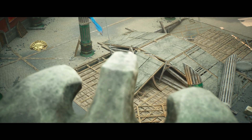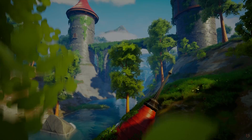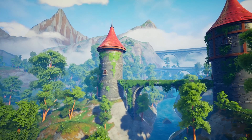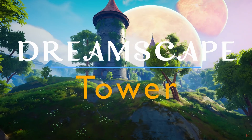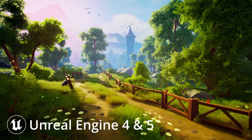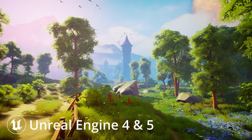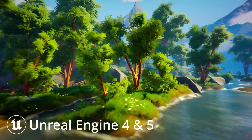This one looks absolutely fantastic — really high quality and perfect if this is the kind of environment you want. Next up we've got Dreamscape: Stylized Environment Tower and Stylized Nature Open World Fantasy. This is the ultimate collection of AAA quality assets to build next-gen stylized environments in minutes, built from the ground up for both customization and performance. It features over 150 high quality stylized meshes, support for virtual textures, parallax occlusion, a modular tower with interiors, a fully customizable water system with a spline-based river crater, and a massive open world demo map.